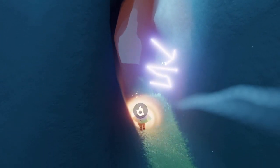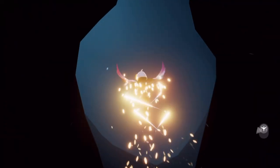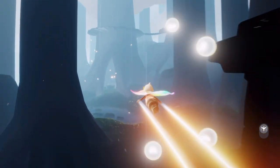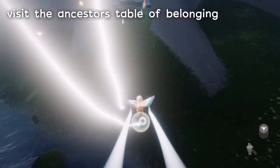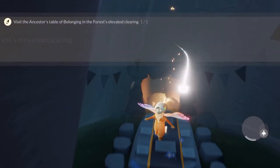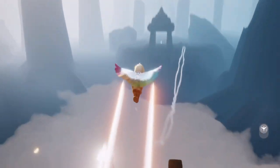We do need eight spirits from the Hidden Forest to enter, so if you haven't collected all the spirits, you might have to do that first. Now the Table of Belonging is just in the center of this giant tree. This is where we can have a wax event featuring the grandma from the Season of Belonging. And back out — that's all we needed. We're just going to take the other exit into the broken bridge area.